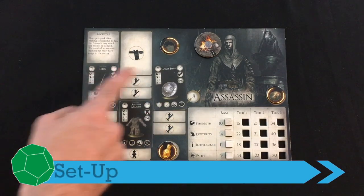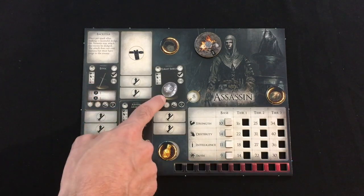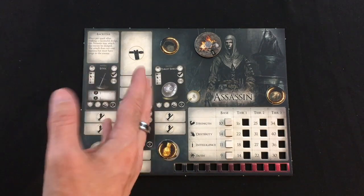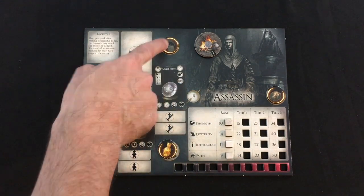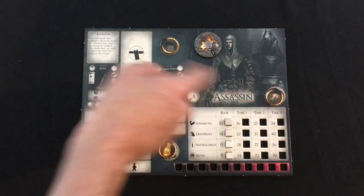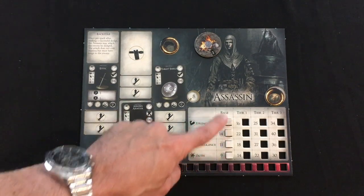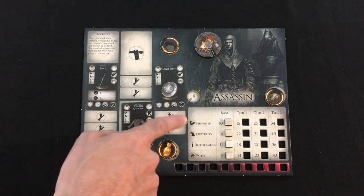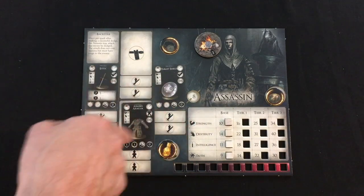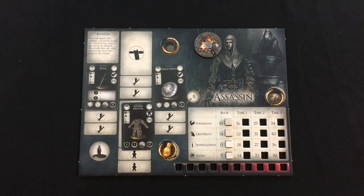Setup is pretty straightforward. You'll have specific items that start on your character sheet. I've got the Estoc Stabbing Sword, a Target Shield, Assassin Armor. You have your Estus Flask, which is your little healing item — you can use it once per life. I've got my Heroic Ability to Backstab somebody and get a free attack after I dodge roll into them. Finally, my little Luck Coin to re-roll one die when I need to. Then I've got my four basic stats: Strength, Dexterity, Intelligence, Faith — all that matters for is what items I can equip. As I advance those up and dig into the treasure deck, I'll get some cooler stuff going.